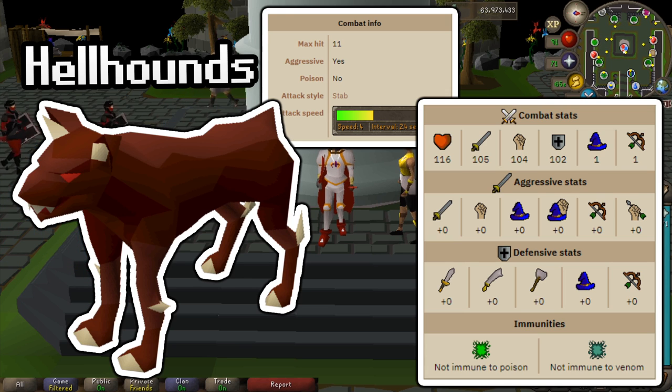XP-wise, there are 116 XP per kill for slayer. The way slayer works is you get one XP for each hit point the monster has that you're slaying. This is for the level 122 variant.